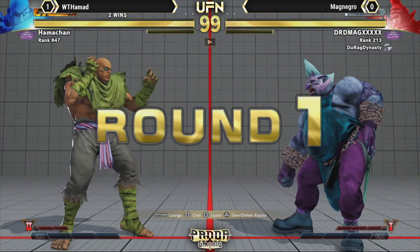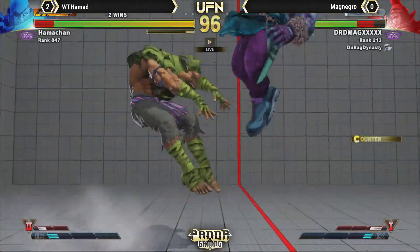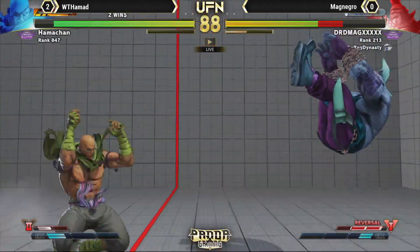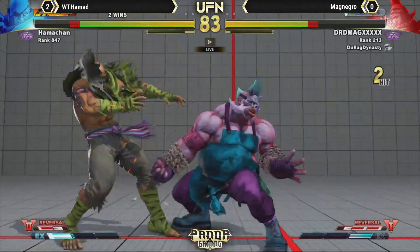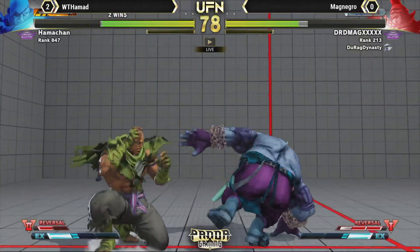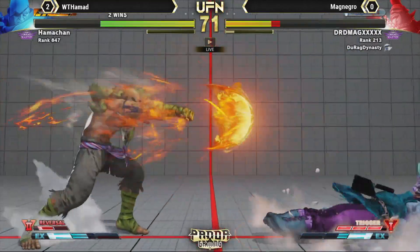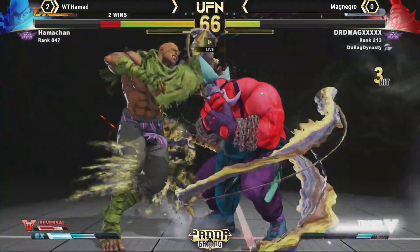MagNegro, being a Sim player and whatnot, is actually hanging around with Birdie — maybe he feels pretty good about the match. A lot of players use UFN as a training ground. While there's nothing on the line, this is a great opportunity to get high-level practice in a matchup you don't get in tournament often. Hamad just has his face in balance — seems like he's doing Cairo on everything, which just increases his anti-air range.